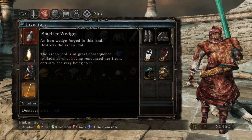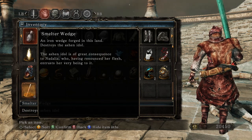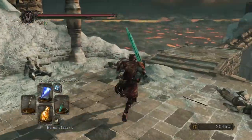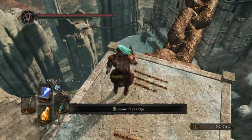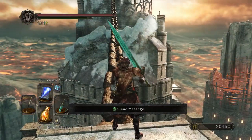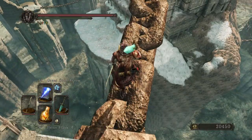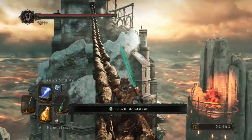Destroys Ashen Idol: 'An iron wedge forged in this land destroys an Ashen Idol. The Ashen Idol is of great consequence to Nadalia, who having renounced her flesh entrusts her very being to it.' I just want to say the lore in Dark Souls 2 is way more confusing than Dark Souls 1 to me. Boulder heaven — everyone talks about this boulder. Oh wow — you still got it, From Soft.